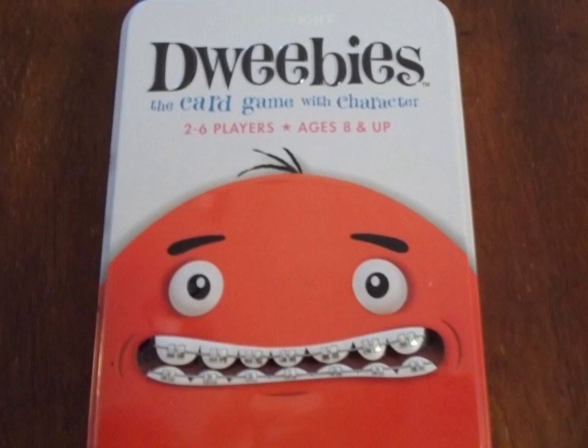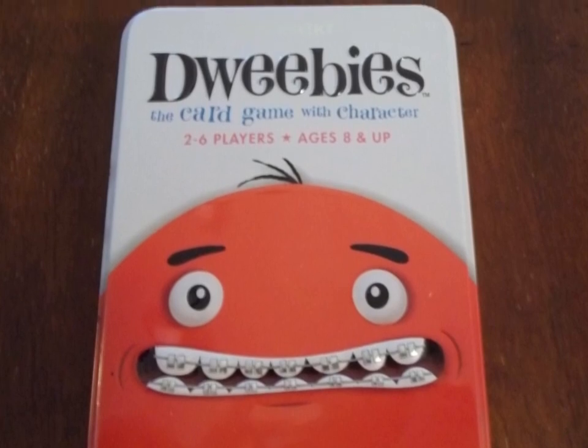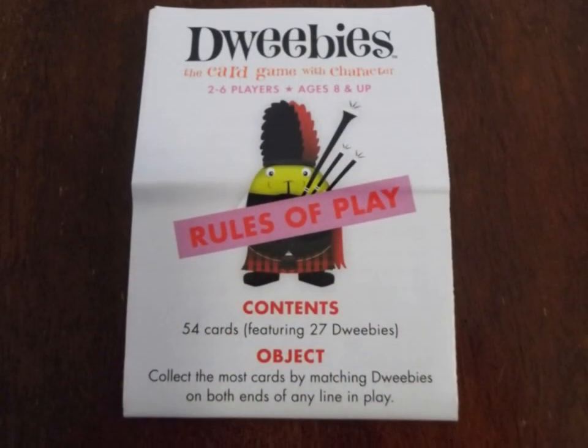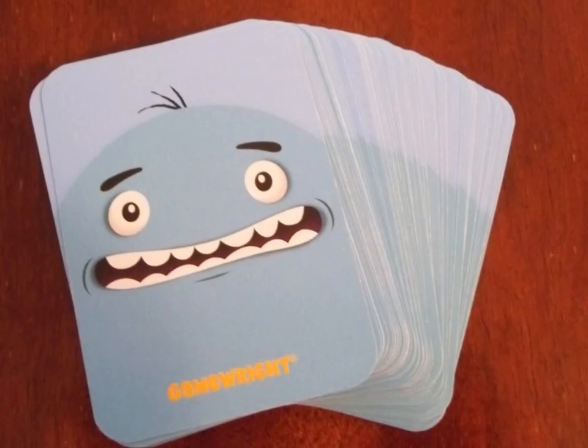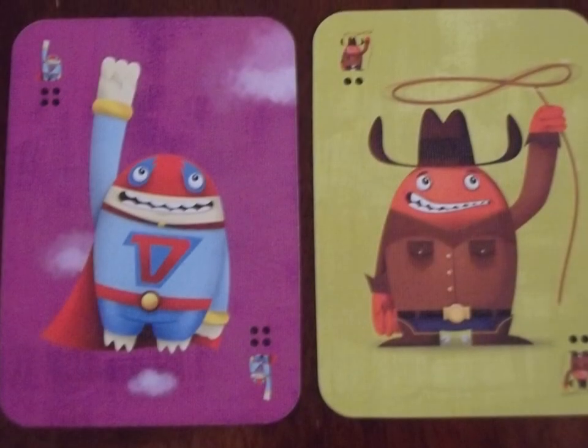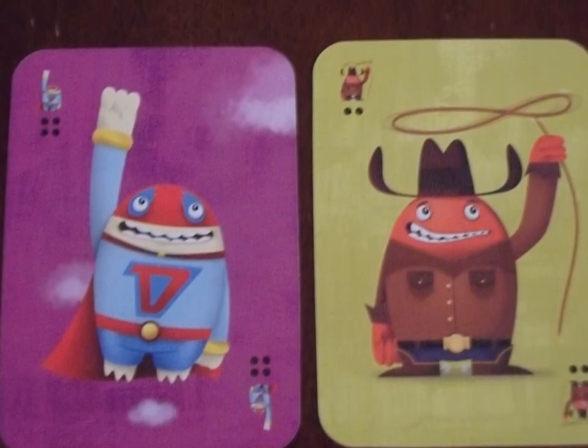It is a light family card game for 2-6 players that should play in about 15 minutes. Inside the tin you get an instruction booklet and 54 cards featuring 27 beautifully illustrated dweebies. Each card has a character on it and a number of dots denoting how many of that card there are in the deck.